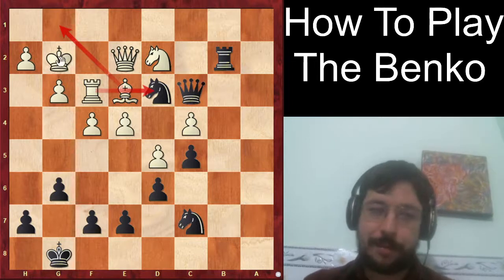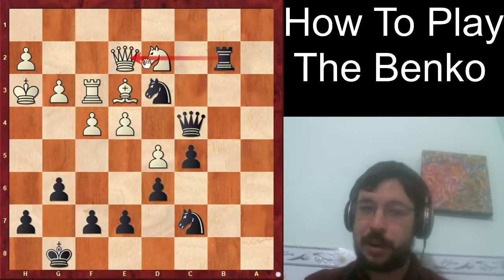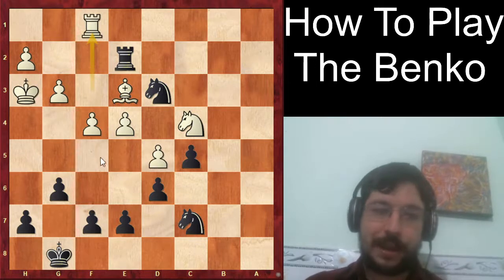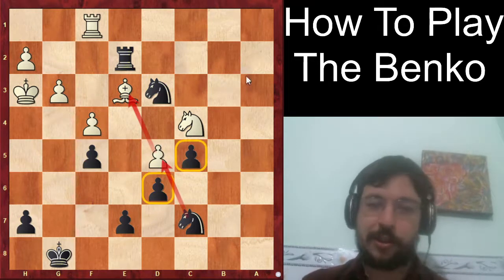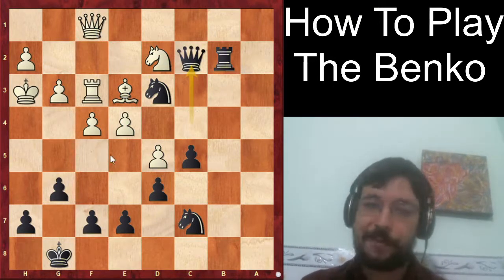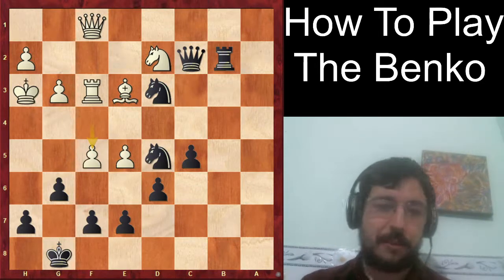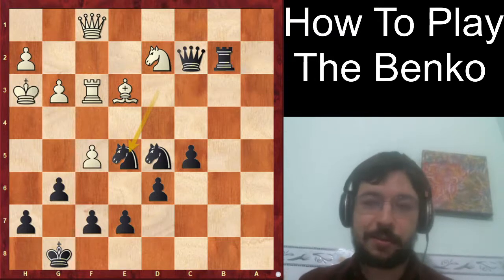White played king to a3, kind of a 'what else do I do' move. Carlson cashed in with queen takes c4, using the pin on the knight — if knight takes c4, rook e2, black is up a pawn and plays f5 next. White played queen f1 and after queen c2, it's all really bad: if f5, the knight gets a juicy e5 outpost. In the game after e5, black took the pawn, knight d5, f5, knight e5 — and Gukesh resigned.